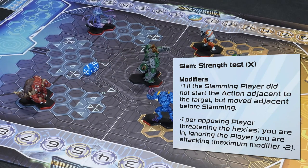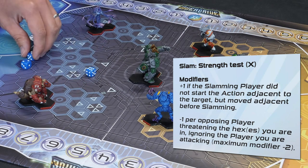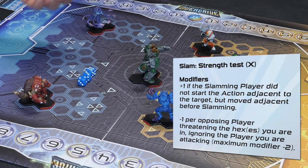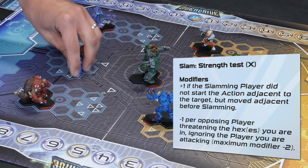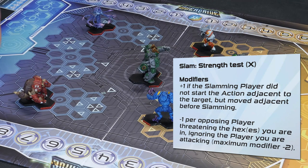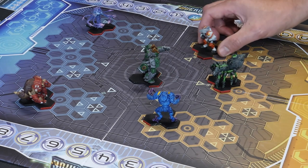The way modifiers work is that you start with three dice, and modifiers either add or take away a dice. For example, if I was slamming back or dodging I'd lose a dice, and if you were in my rear arc I'd lose another dice. Some characters will gain a dice. So you're never modifying your stats - you're modifying the number of dice you roll.